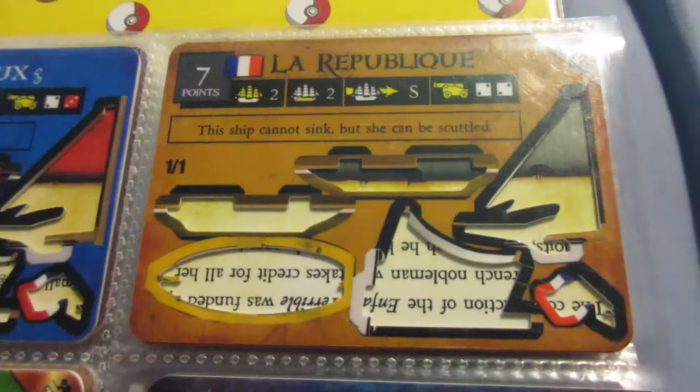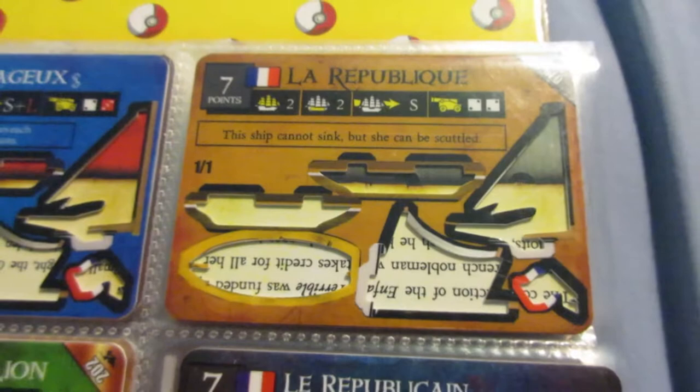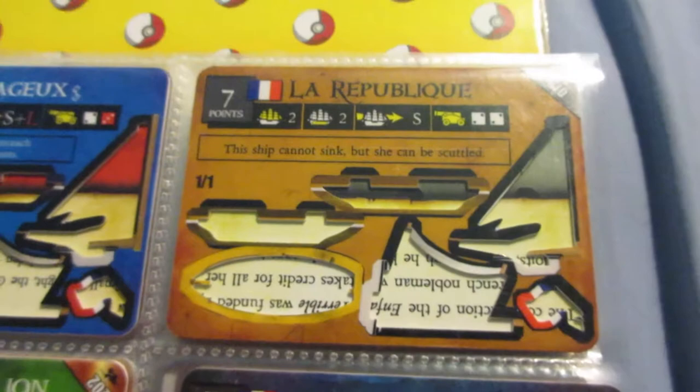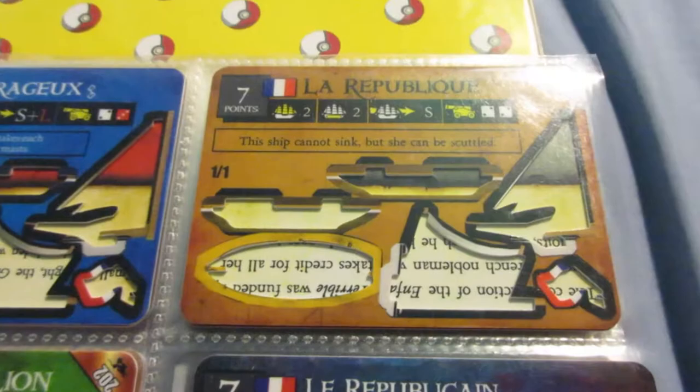This is one of the most unique ships in the game, not just for the French faction, because it's the only ship in the game with this ability - this ship cannot sink, but she can be scuttled. If you use this on a bigger gunship via Davy Jones using the copy ability, it can be potentially pretty powerful. On a two-master with only S-speed it's not very useful, but it's kind of like a really slow but brutal gunship - it's got a really good defensive ability and good cannons, but it's going to take a while to get to the battlefield to do any damage.